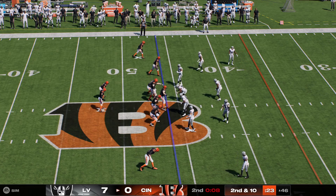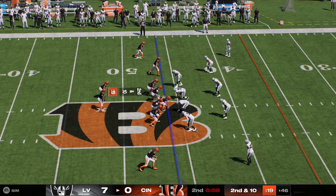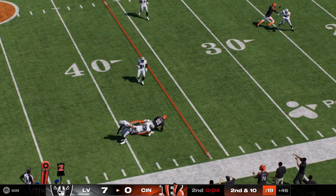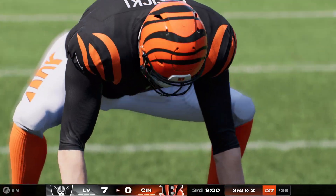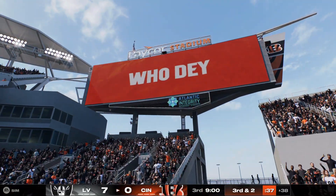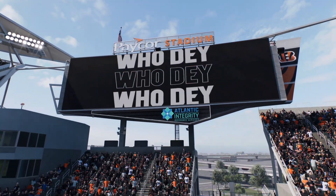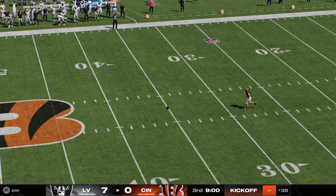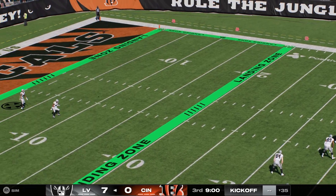They'll try again here — second and ten. Back to throw, Burrow — short pass taken in by the tight end, and he'll be stopped short of the first down with a pickup of about eight. Just that one touchdown on the board — seven-nothing the score as the third quarter begins.